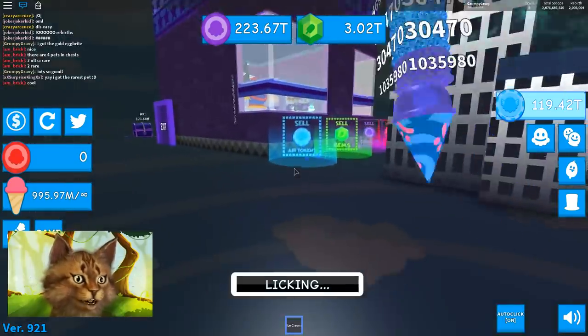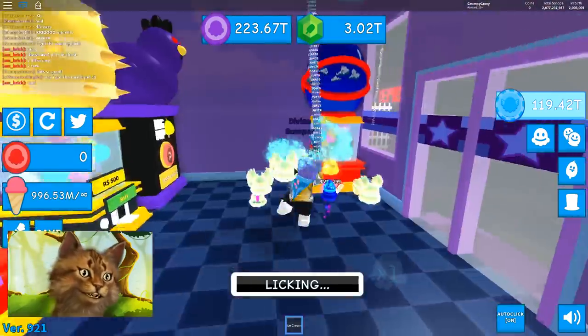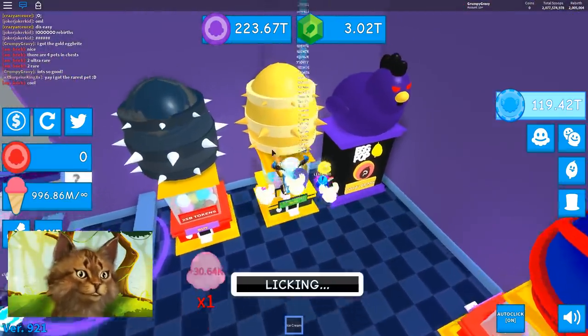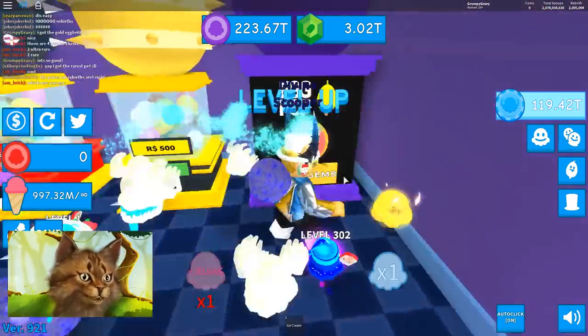Whoa, what is this? Sell air tokens, sell gems. I checked the shop too — is there new stuff? Oh, there is new stuff! So there's still the Robux one. Remember we got the rarest one from here? So we got this one. Did we get this one? 100k gems.